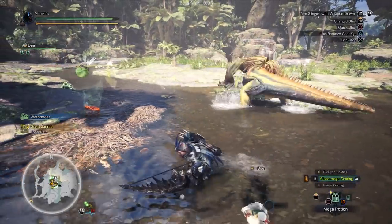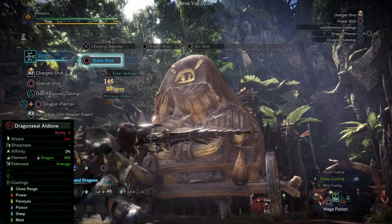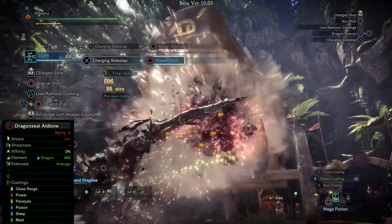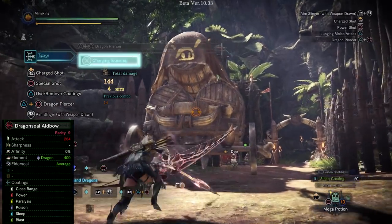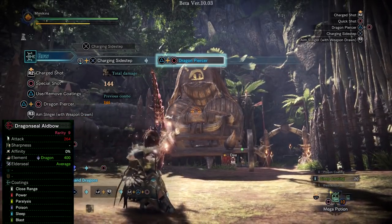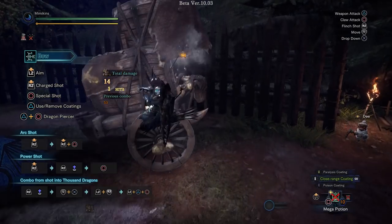Here is the damage comparison to some of the other bow skills without coatings. Please bear in mind that this is the beta and nothing is optimized skill-wise — the armors we were given had next to no skills. I will do more testing and build options when the expansion releases. Bow's clutch claw weapon attack also drops slinger ammo, so it's useful to keep ammo topped up for more opportunities to use Thousand Dragons.